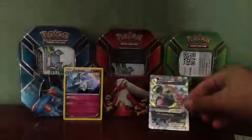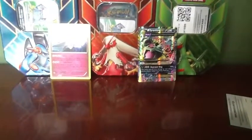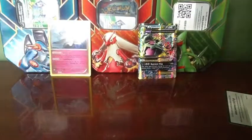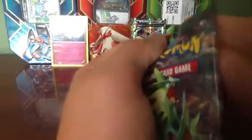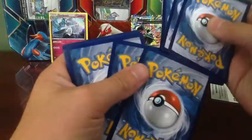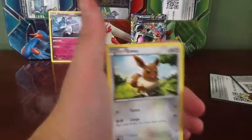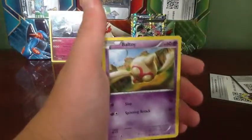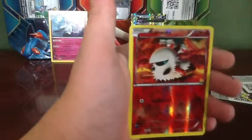Just two packs. I'm going to start with my Primal Groudon pack. Almost a technical difficulty there. Alright, so I'm opening it. Mega Tyranitar on the front. Relicanth, Meowth, Eevee — I like the Eevee evolutions in this set — Porygon, Baltoy, Clefairy, Porygon 2. I already got a Porygon; hopefully I get a Porygon-Z. Reverse Flash Energy. Reverse holo Valerie. And rare — Metagross Ancient Trait.